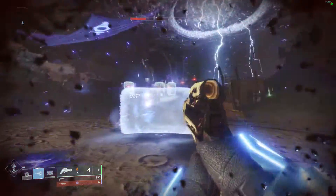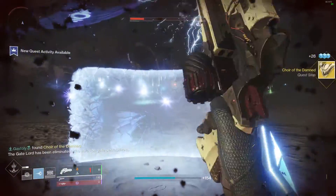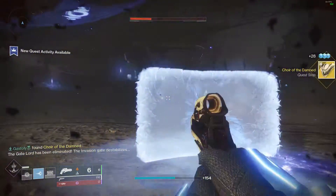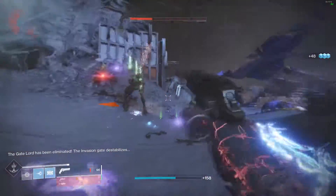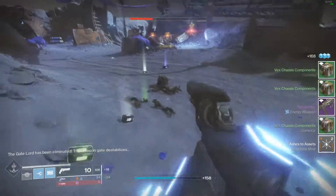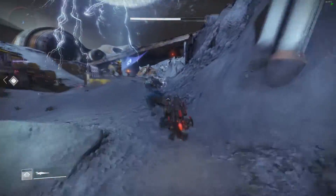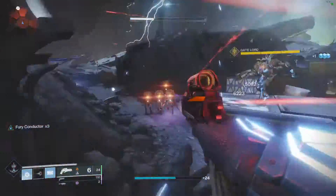If you kill the first Gate Lord, the Vex will leave momentarily and then invade in another spot not too far away. Make sure you're on your Sparrow and looking for it to minimize downtime. The second invasion is the same as the first — burst down the Gate Lord as fast as you can — then you'll get the third and final invasion nearby. Race over and ignore the ads if you can, and burst the Gate Lord down with your super or most powerful weapons.